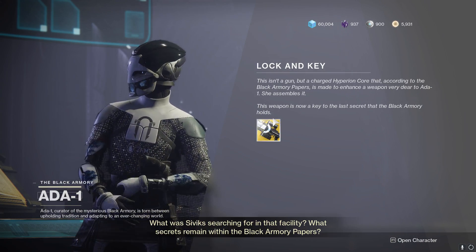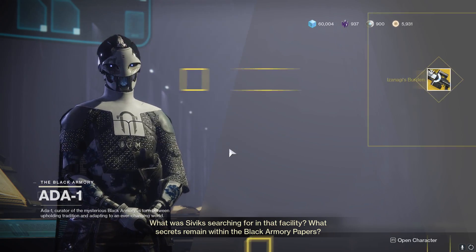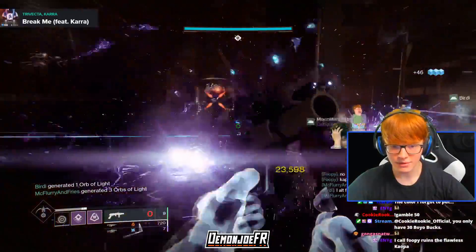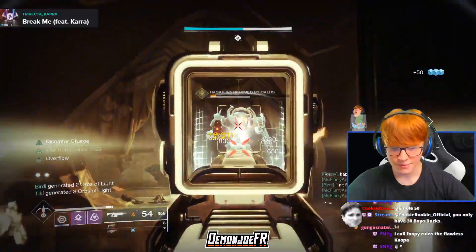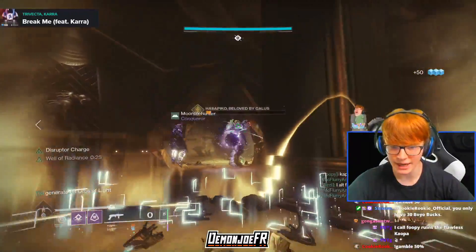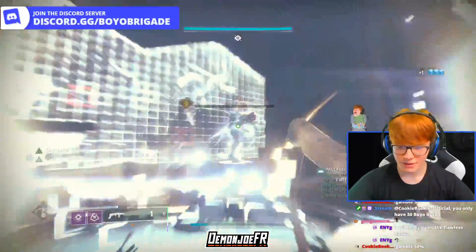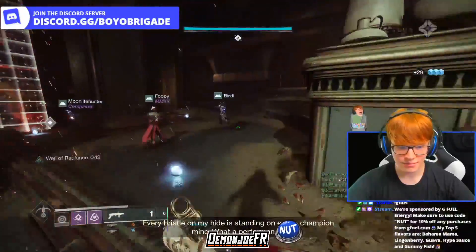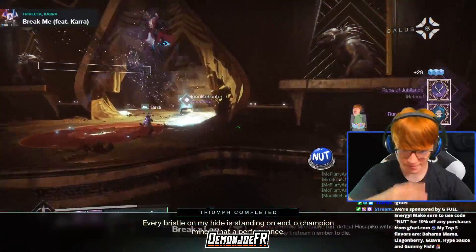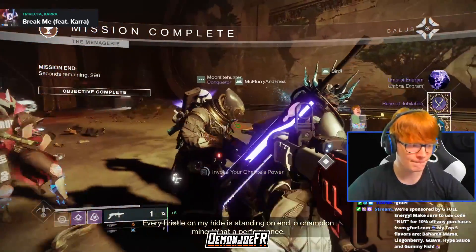To get the catalyst for this weapon, which is a direct upgrade to its damage, so you wanna do so as soon as possible, all you have to do is complete a heroic menagerie run with your Chalice of Opulence fully upgraded. So make sure to grab a few friends, make sure you have your Chalice fully upgraded by using any of the Imperials that you get, and you can get this done pretty easily just by doing one singular run. Upgrading your Chalice may take some time if you haven't already, but you can always go to Watcher's Grave on Nessus, go to the Barge, and open up the chest on that ship to ensure that you get some bonus Imperials every single week.